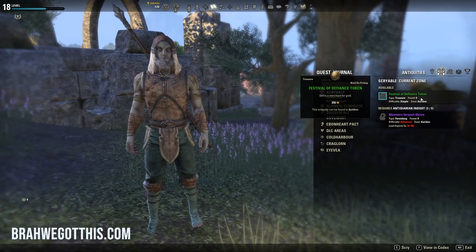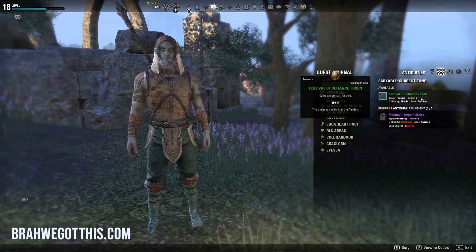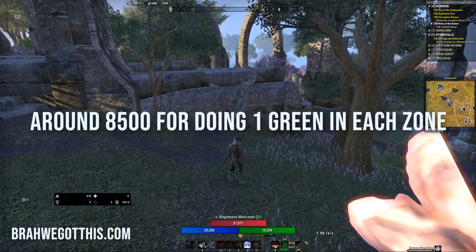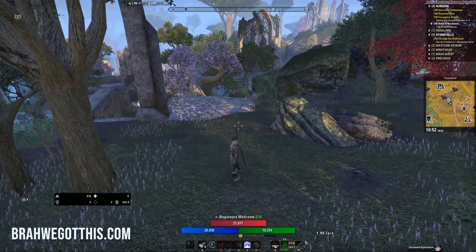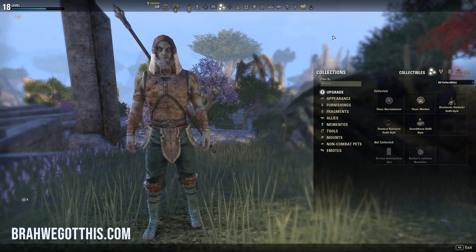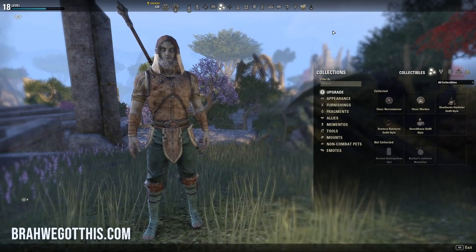If you multiply just one green antiquity per zone across all zones, the calculation comes out to around 8,500 gold. That might be a little off because I might have miscounted the zones, but that's just one green piece per zone. For the blue and purple, there's even more gold to be had. We're going to do our first antiquity now, and I'll give you tips as we go and show you why this is a great way to earn gold as a beginner.